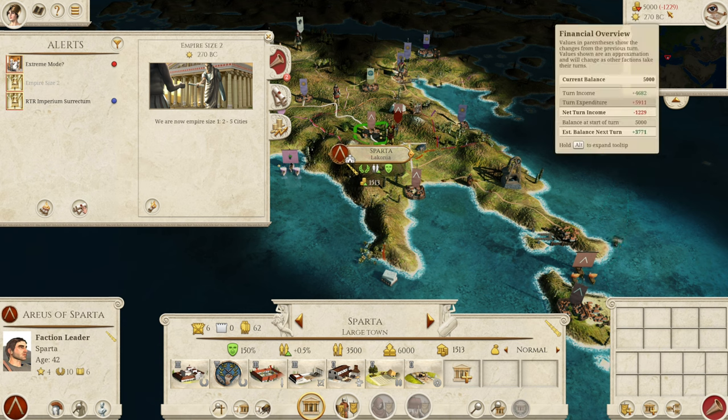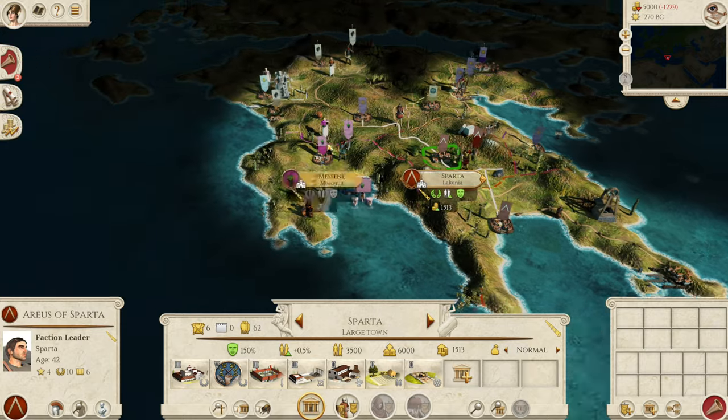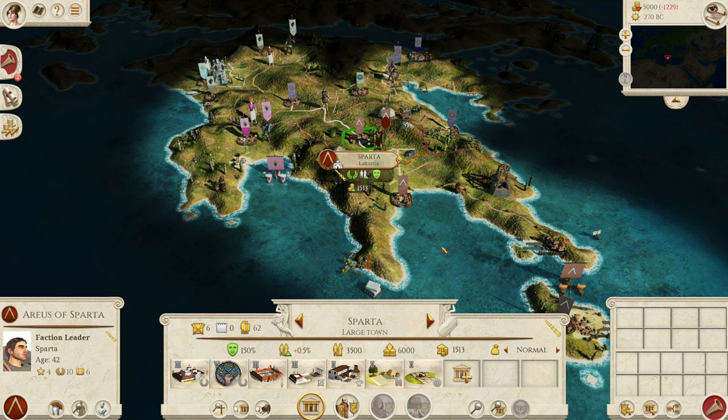The Empire System is in there to balance out small and large starts. It will give and take away money based on the size of your empire. Starting as Sparta with only three settlements we are Empire size 2 — 2 to 5 cities — so we're getting a boost to our economy. As you get larger, that boost gets up to neutral, and when you get to very large it becomes a reduction to balance your economy and try to stop snowballing. We all know with Total War that once you've reached a certain size you can just roll over anybody — this is really there to try and combat that. It will give smaller starts like Sparta, Athens, the Achaeans and the Aetolian League a boost early game until they've taken a few more settlements.